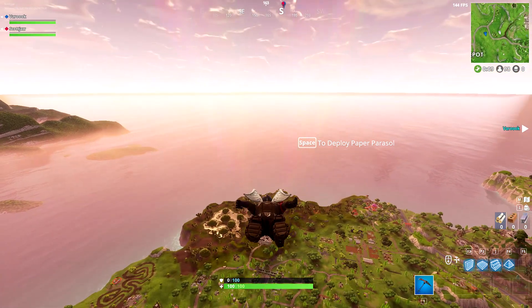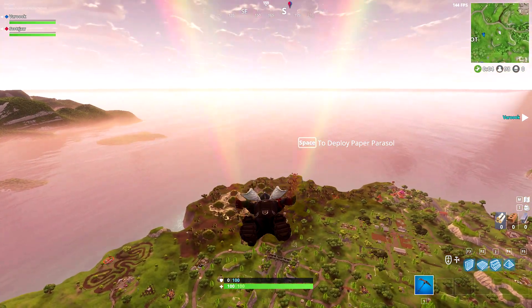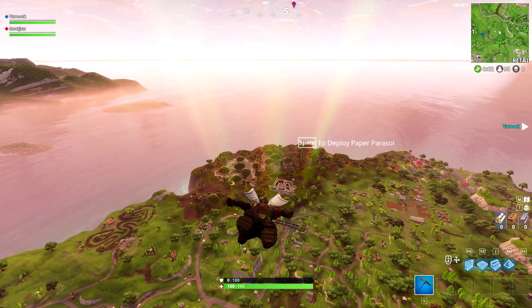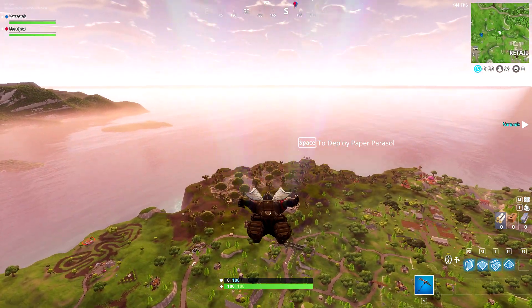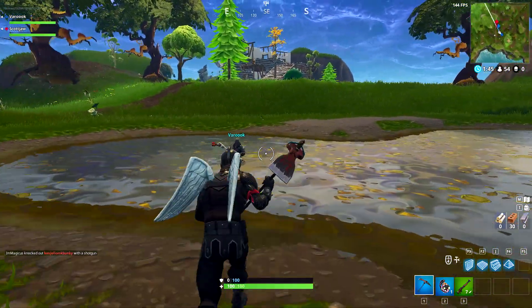So that's going to be the hard challenge for this week — a certain location. We're going to go down here right on the edge of Moisty Mire and get this Battle Pass coin. It's marked on the map, basically just jump. I had a little bit of trouble finding it, but luckily my buddy Varouk was there to show me the way.